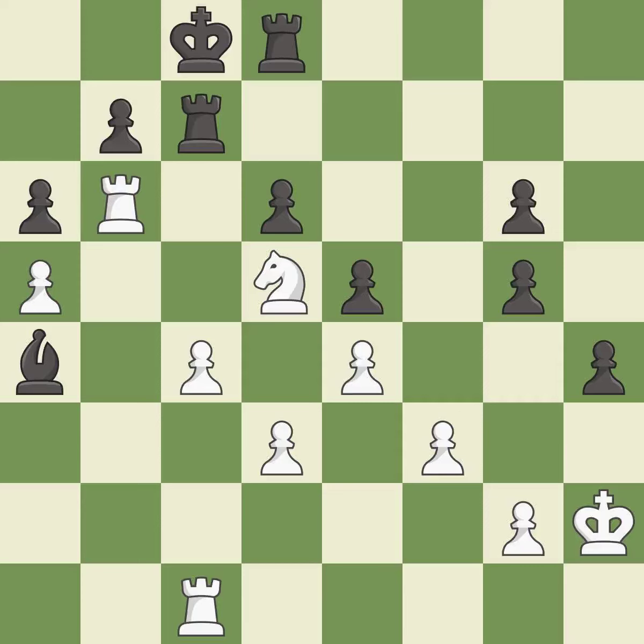This takes an outpost, an active square where the knight cannot be kicked out by a pawn — it is best. This overlooks a better way to move a rook to safety — it is an inaccuracy. The rooks are coordinated and powerfully doubled on the file. This is the only good move — it is a great move.